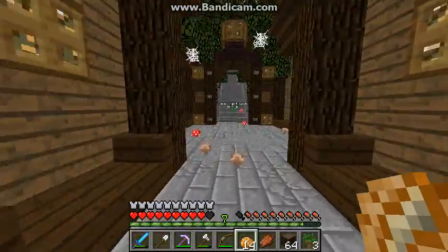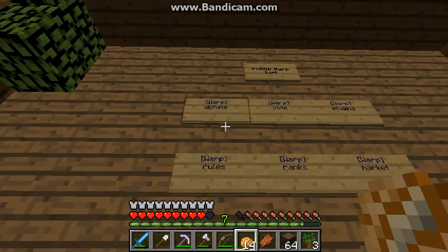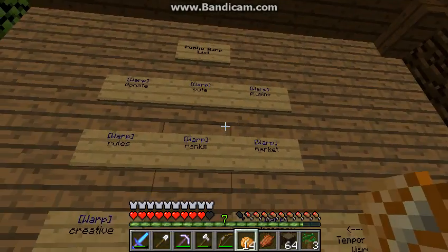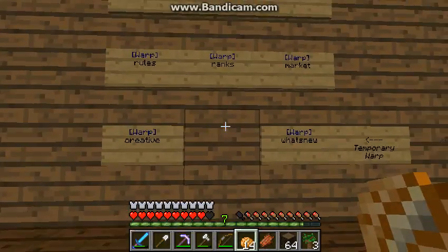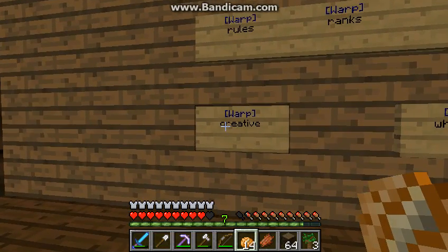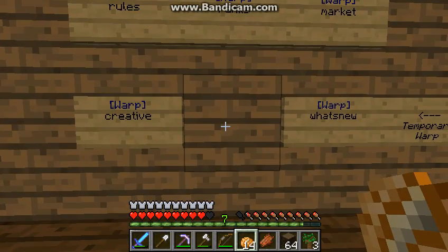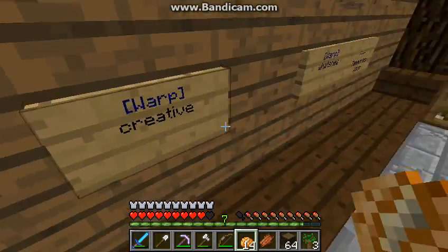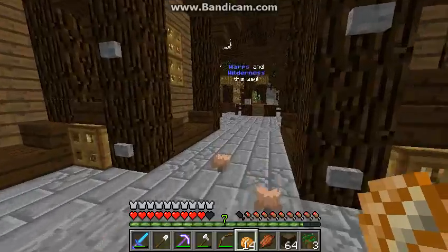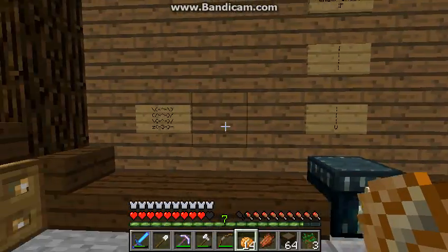That's really all we have for the spawn. There are warps over here — Donate, Vote, Plugins, Rules, and stuff like that — and I basically went over all of it. Creative mode is also here. To build in it you have to donate, but anyone can spectate in it, so if you just want to watch someone build you don't have to donate.